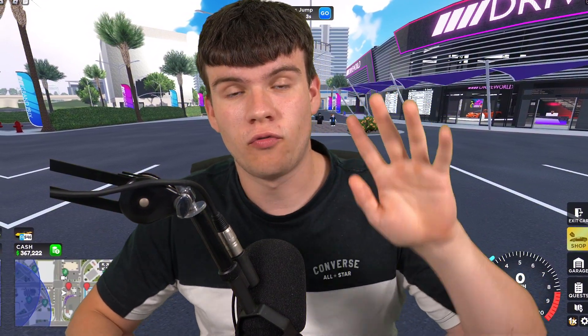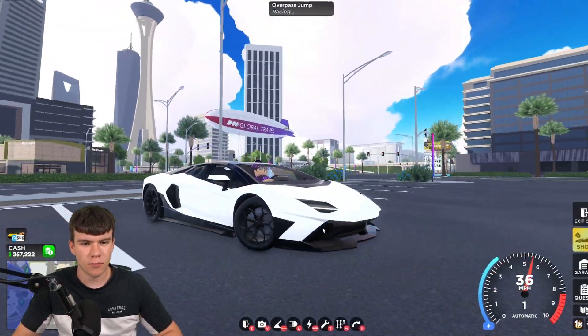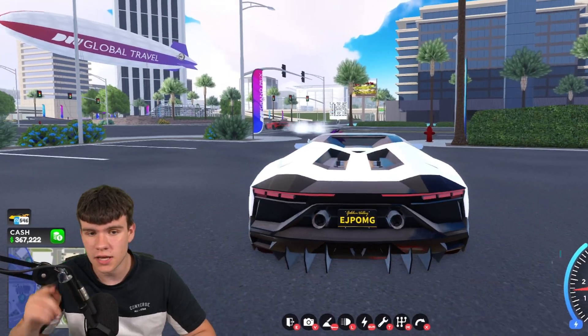In today's video, I'm going to be showing you guys all five USA part locations in Dry World. Here we are on Dry World — in the USA map there are five parts for us to find. They've switched it from Quests and Barns, and now it's parts. In today's video, I'm going to be showing you all their locations. Let's go into it now.